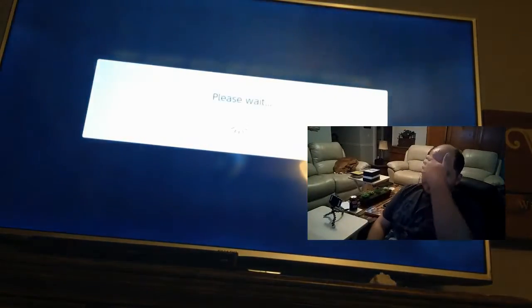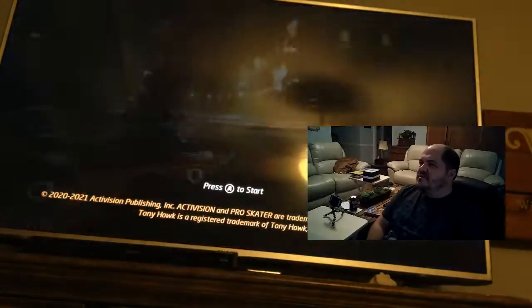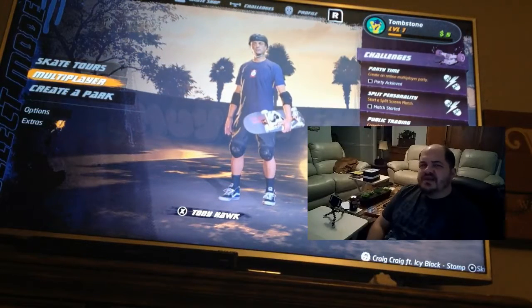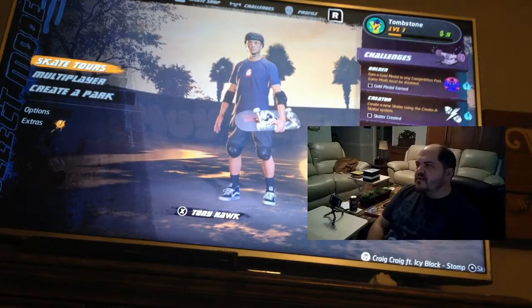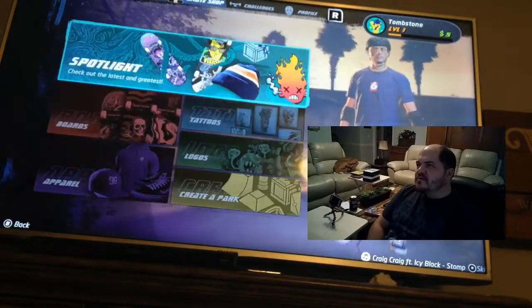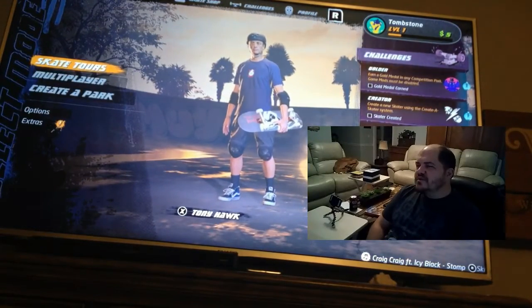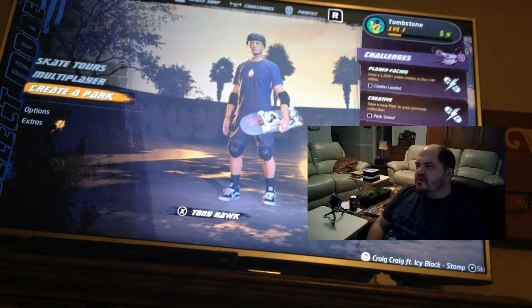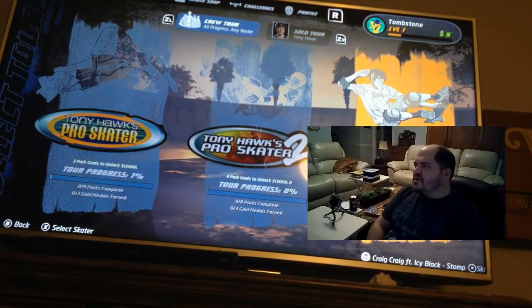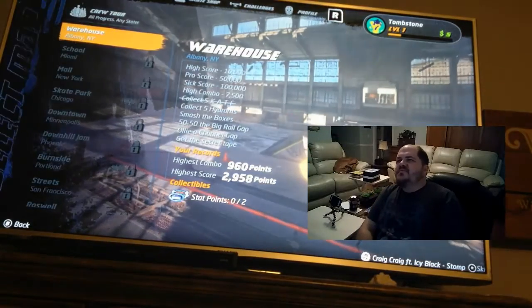So, let's see what we want to start with. I don't want to do Switch Online. Oh, this has multiplayer. Do I want a skate tour? I'm guessing so. So you can, like, create your own park — that is cool. Let's stick with the first one.